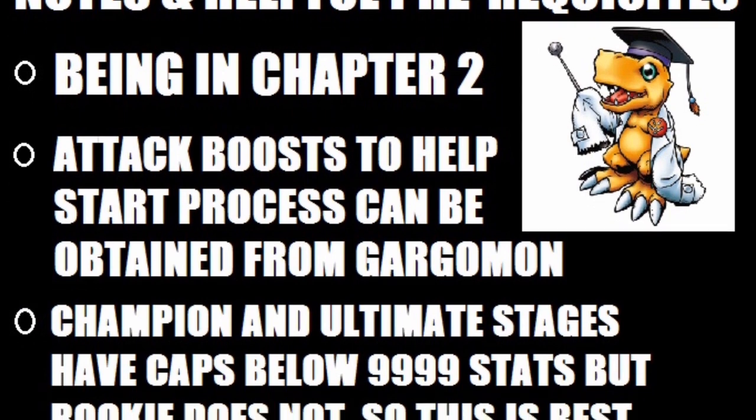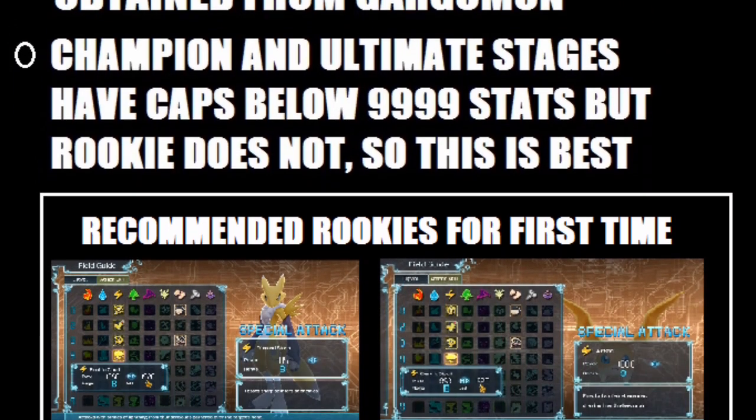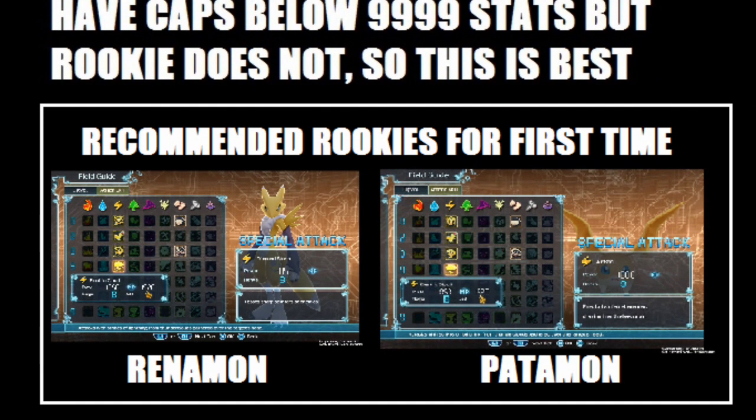Keep in mind that the champion and ultimate stages have stat caps lower than 9999, but rookie does not. Once they digivolve into champion, you will have to wait for mega before trying to max stats again. So it's best to do this in the rookie stage. The rookies I recommend for this first time are Renamon and Patamon for the grind, because they can both use electric and fighting moves.